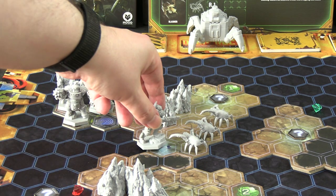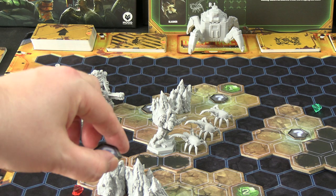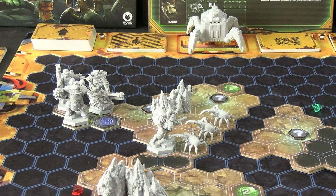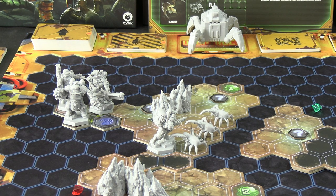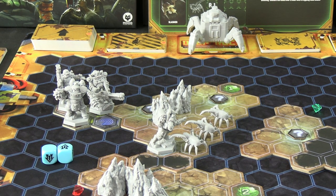Landing on a question mark means we flip it over. If it's an Apoca Bloom we just pick it up; if it's a loot bug, you have to use a pickaxe action to shatter it. It is actually one of the blooms we need — that's one collected. The Scout's 'Light Footed' rule gives him a free range attack after movement, so we'll use his assault rifle, deplete one ammo, and roll two blue dice.